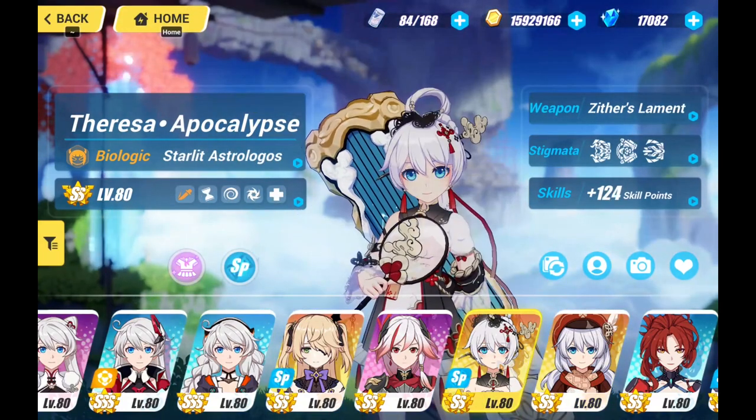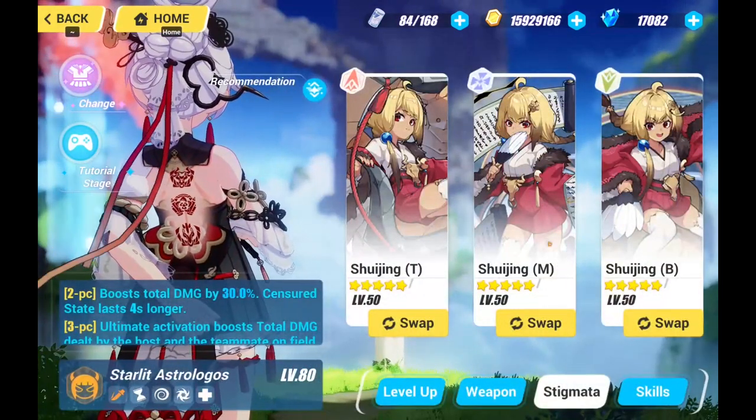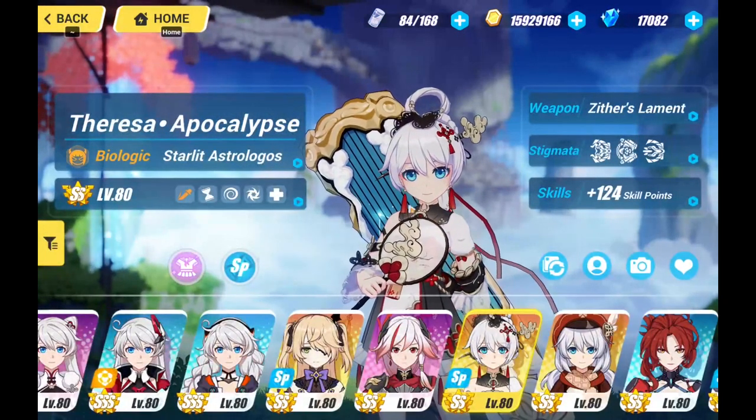So between Celestial Hymn and Starlight Astro Logos, honestly I'll choose Starlight Astro Logos because firstly, Shui Jing's set is one of the best physical support stigmatas. Her stigmata set revolves mainly around QTE, so Starlight Astro Logos revolves around off-field QTE support, and that is perfect for Shui Jing's set.